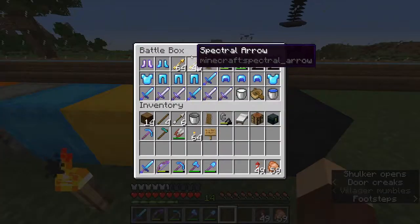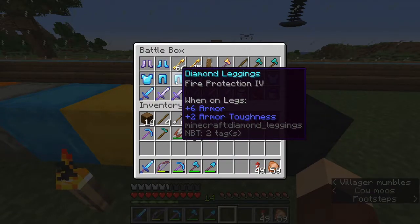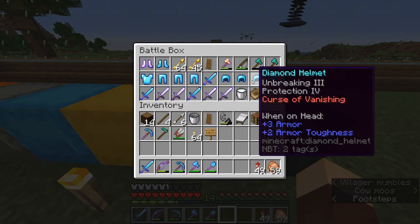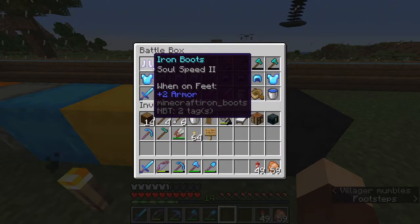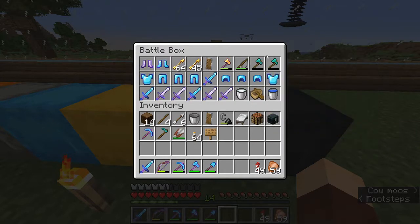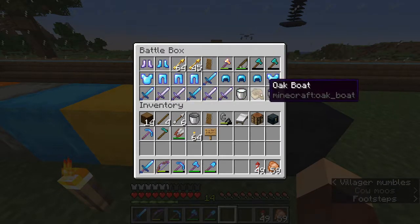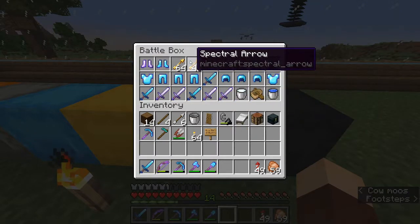And then of course we've got our battle box — a nice blue battle box. Everything in here is basically disposable. If I'm fighting someone, I lose all my gear, I come running back in, grab this box, throw some of this random stuff on, and it doesn't really matter what's on it. If I die, it's okay that it's gone. Some of it even has Curse of Vanishing on it. We've got a fishing rod, a boat, some milk, spectral arrows — just some random things you may need in a fight.